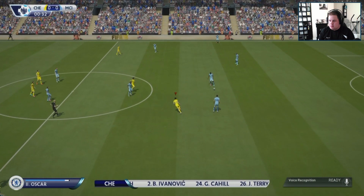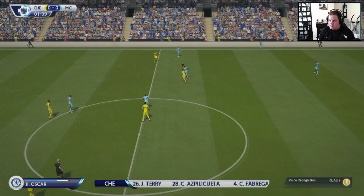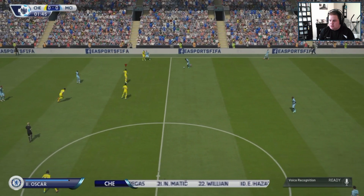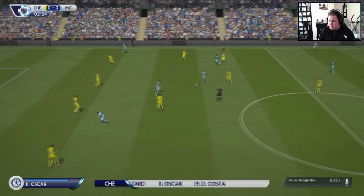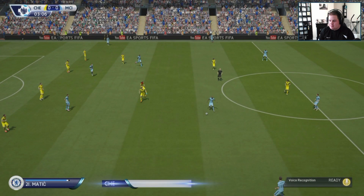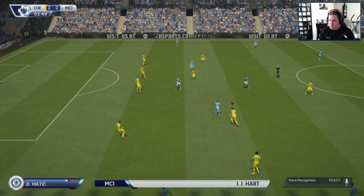Here's the Chelsea line-up: Panacek starts in goal, John Terry plays with Gary Cahill in central defence, Emmanuel Matic plays with Fabregas in midfield, Diego Costa is the lone striker today. Man City's line-up: Joe Hart starts in goal, Pablo Zabaleta starts with Alexander Kolorov as the full backs, David Silva plays today with Sami Nassi.